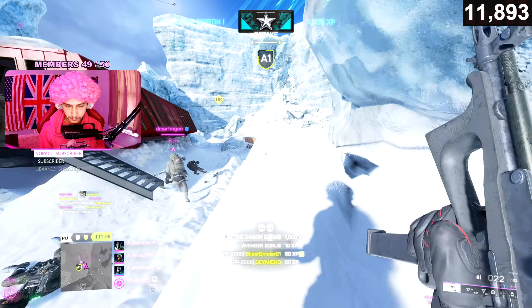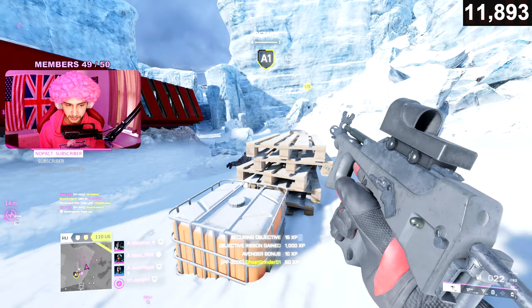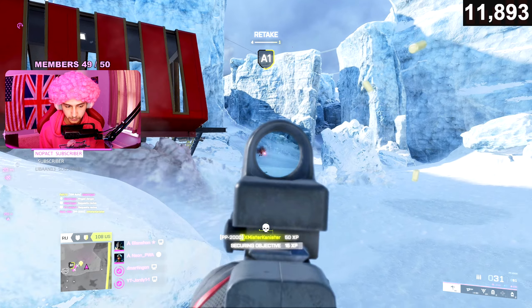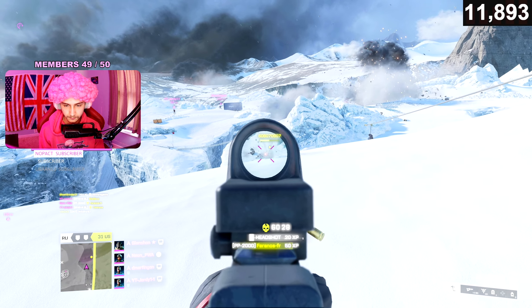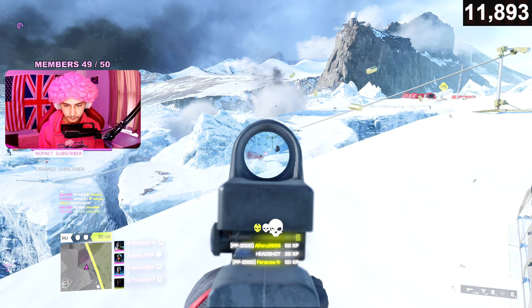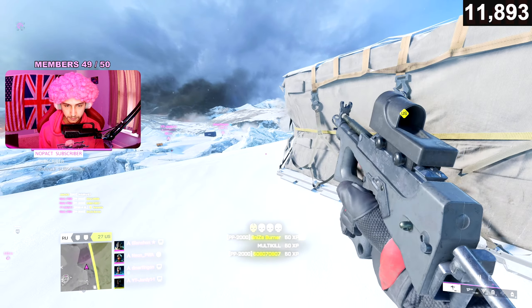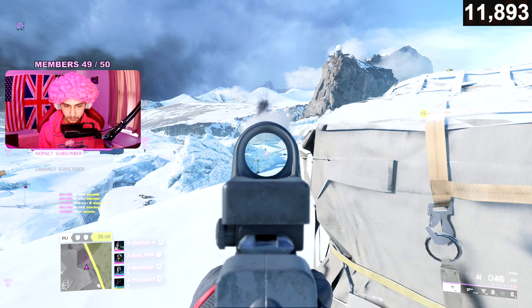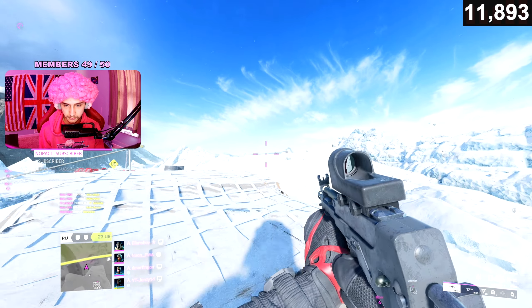On the muzzle side you have two options: the default muzzle or the suppressor. Now that this weapon is so much better, you can use the suppressor and do surprisingly well with flanks and just being sneaky — it really does feel like using a PP29 with a suppressor. But if you don't care about being heard on the mini map, then go loud, spray and pray, and just use the default muzzle.